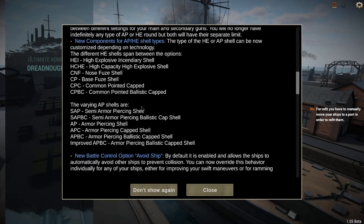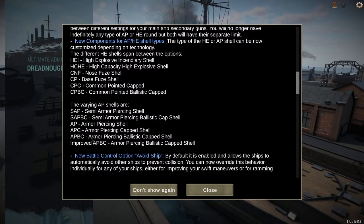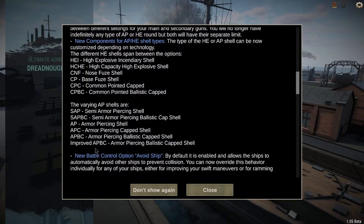AP shells include SAP (semi-armor piercing), SAPBC (semi-armor piercing ballistic cap), AP (armor piercing), APC (armor piercing cap), APBC (armor piercing ballistic cap), and improved armor piercing ballistic cap.